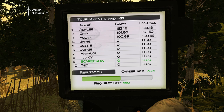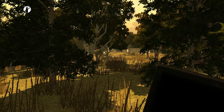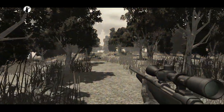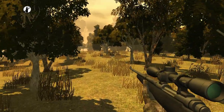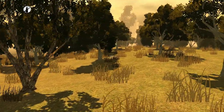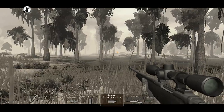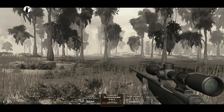Our current score to beat is 133 — I think that should be relatively easy. We still need to find the king of bucks for this map, and I definitely don't want to leave without that. There's a turkey — let's see if we can call it in, we do have a turkey call.